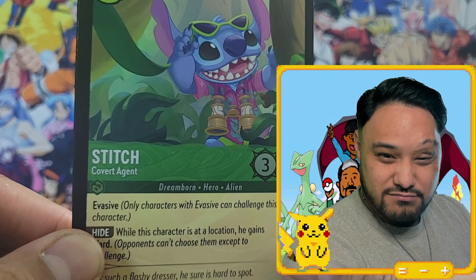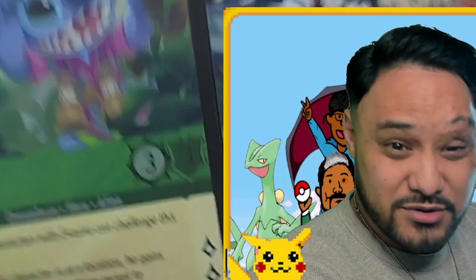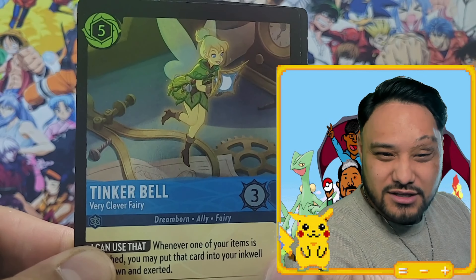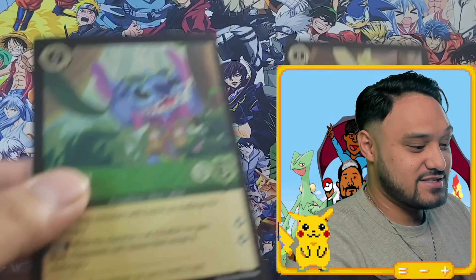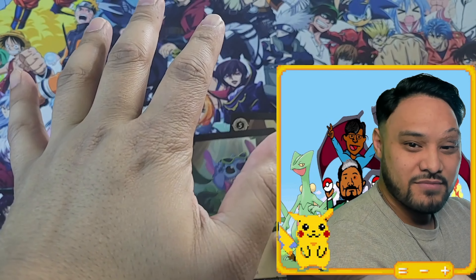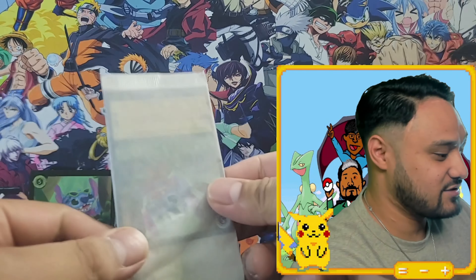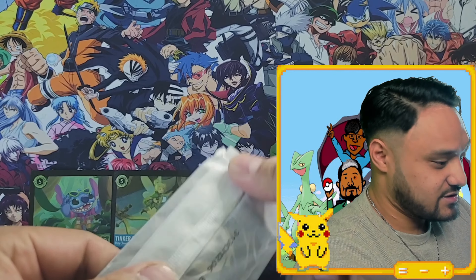Stitch — covert agent, dreamborn hero: 'For such a flashy dresser, he sure is hard to spot.' And then Tinker Bell — she's bad — 'very clever fairy, she lives in a world of possibilities.' See, my hand is bigger than these oversized cards, whereas Pokemon oversized cards are bigger than your hand. These are the playable cards — they're just average size. All right, and then we got four packs.